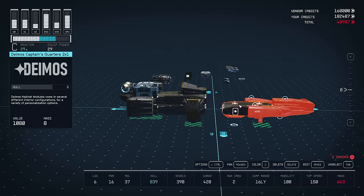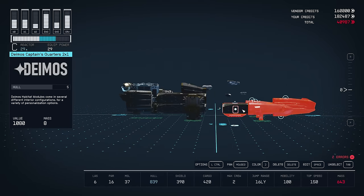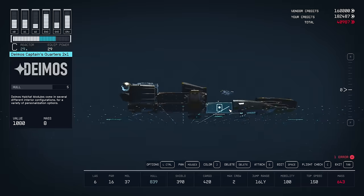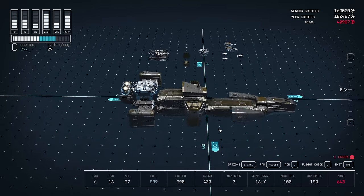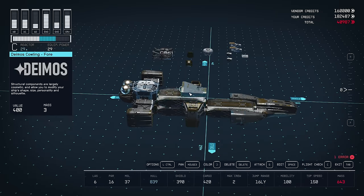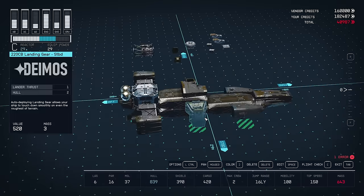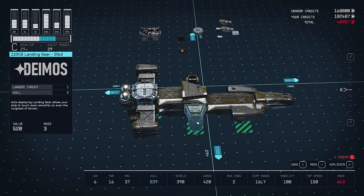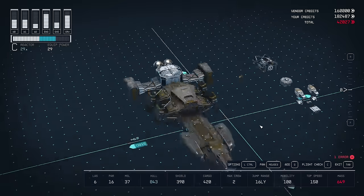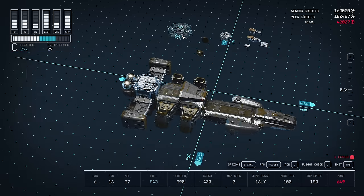Grab all this stuff at the front - hold left control and double-click on one of these pieces and it will select that piece plus everything else attached to it. So we can use that to grab everything and move it all. This is probably going to add some weight to the ship, and to offset that weight I'm going to press Control+G to duplicate these landing gears and add a duplicate set of landing gear behind that.